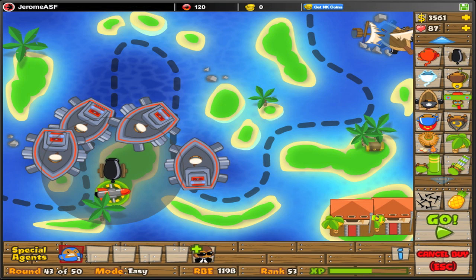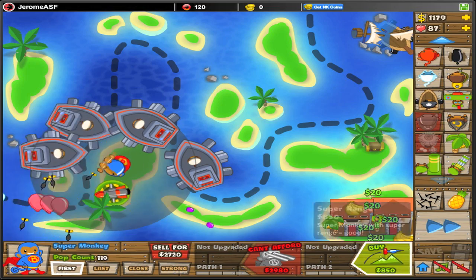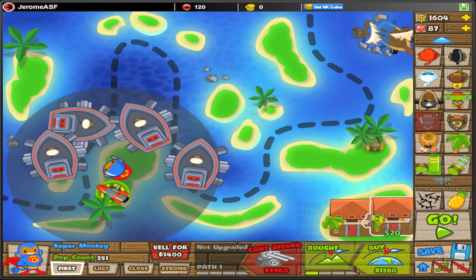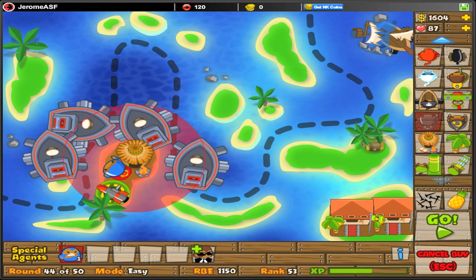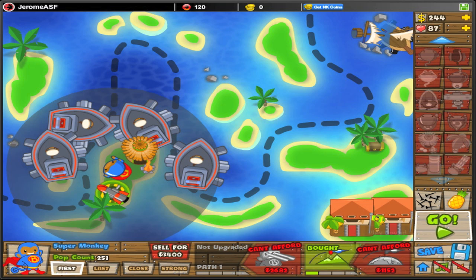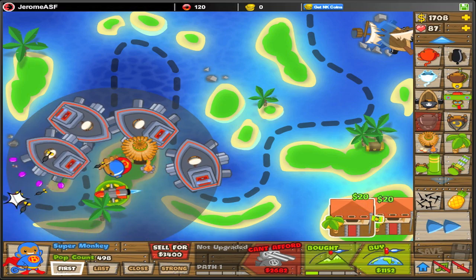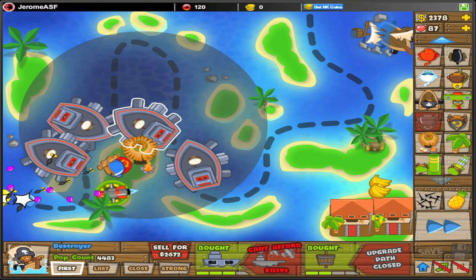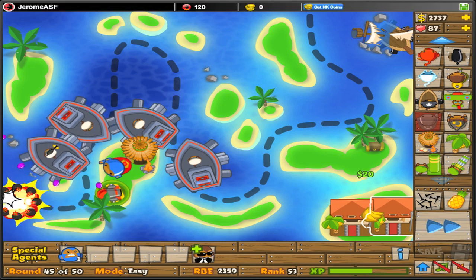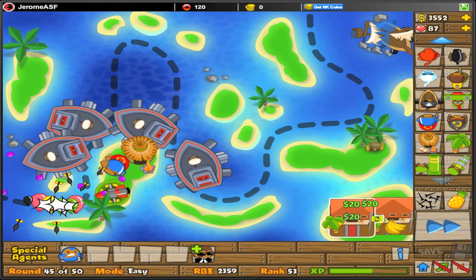Now we've gotta start getting prepared for zeppelin-type balloons. I would suggest just getting a Super Monkey — Super Monkeys are pretty good. They're not the best in the world on this map; I think Destroyers might be better on this map, but they do do a lot more damage to the zeppelins. Their range is always amazing. And remember the trick, guys: when you get a Monkey Village right next to it, it is actually cheaper to get a Monkey Village around your Super Monkey — it costs $1,600 for the Monkey Village but you save about $1,700 in expenses, so you save $100 and get the bonus of a further attack radius for every ship in the area. You can also upgrade every other balloon tower in the area at a cheaper price. So basically you save money if you get the Monkey Village. Trust me, you won't be disappointed.